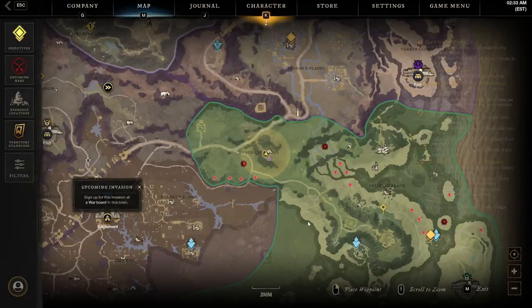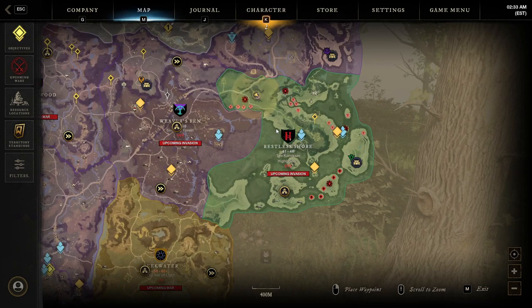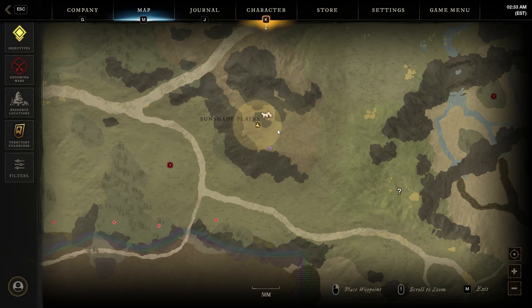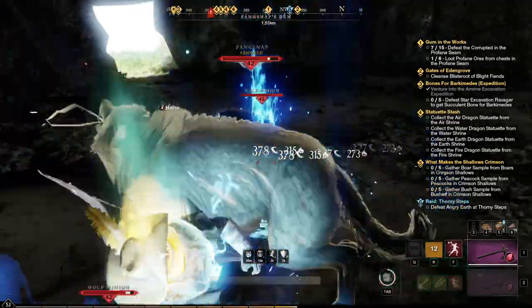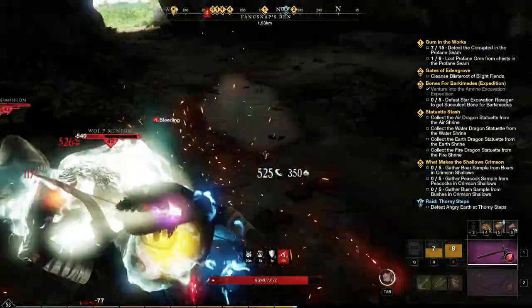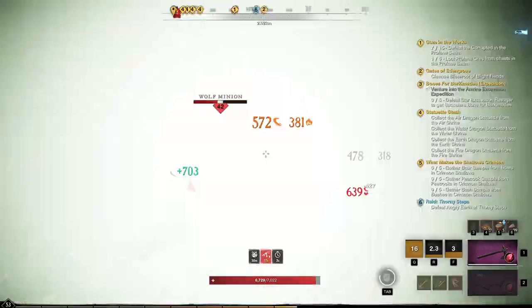Where you can find this guy: come over to Restless Shore and go all the way up to Fang Snap's Den. It's the place you were sent when doing the quest to get your tier 4 camp. We're going to go into Fang Snap's Den and that's the boss we're looking to kill — Fang Snap himself. He has a pretty interesting loot table for somebody who's so accessible. You could farm this guy at level 44–45 plus, solo, no problem, no difficulty. Head over there and we'll get started.